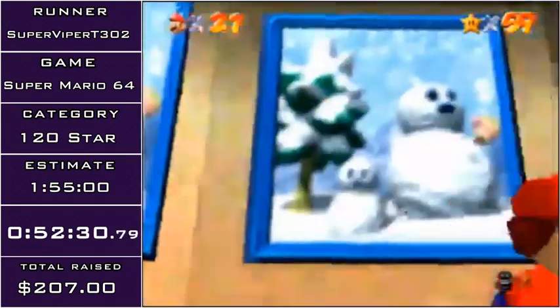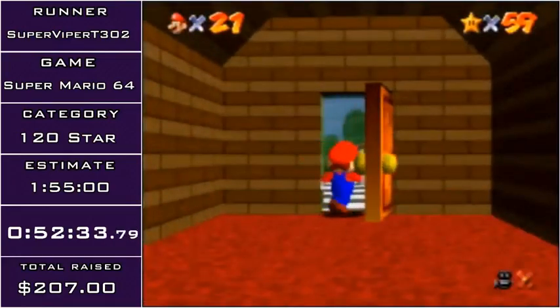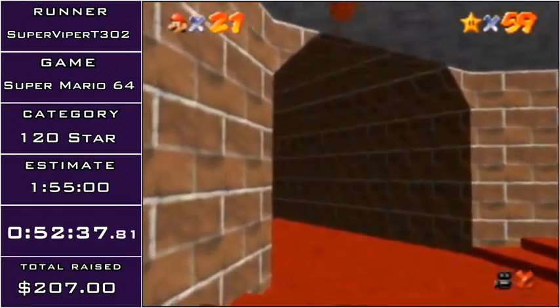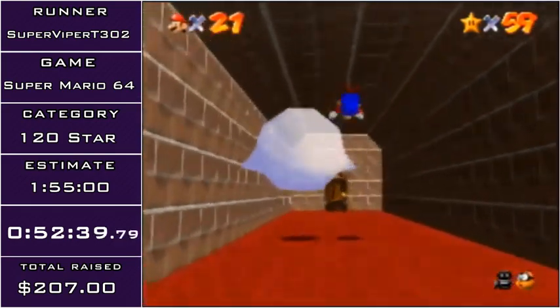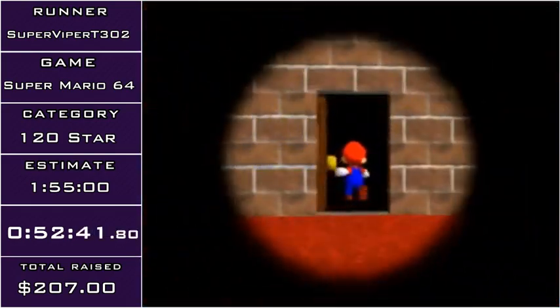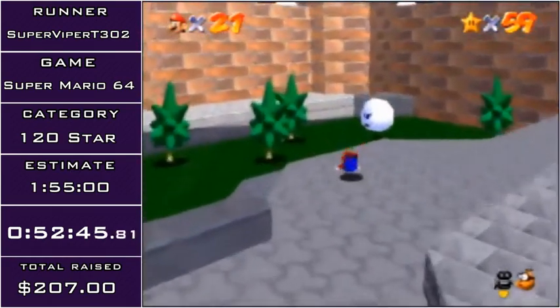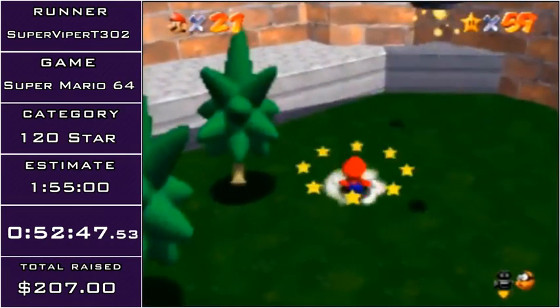If any of you are scared of ghosts, you probably don't want to be watching this next stage, because it's Big Boo's Haunt, and it's a spooky level — especially that freaking piano. This is also a really scary stage for speedrunning, because there's a lot that can go wrong in the stage and it's one of the longer levels, mainly because the entrance takes a while.